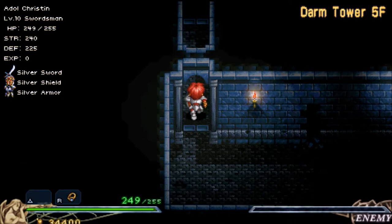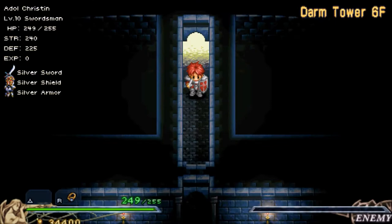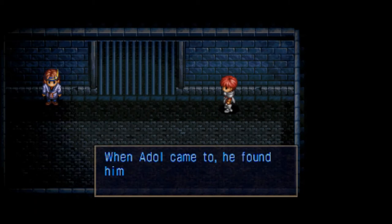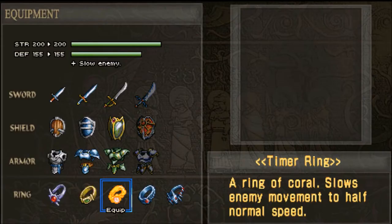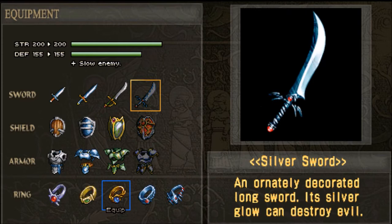We're actually doing really nice. I've only gotten hit, like, once, and I can always heal up between floors anyway. What's going on? Oh man, what the hell? A prison cell? Our silver equipment is missing. This is why you had to go and get that large shield and everything else, because the game pulls this bullshit on you.